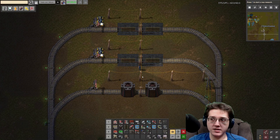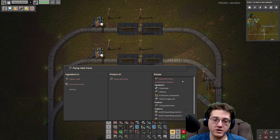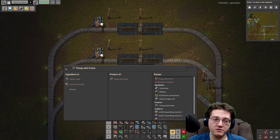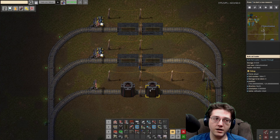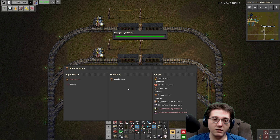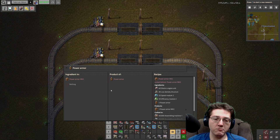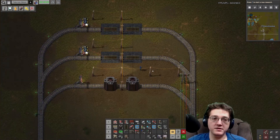Electronic components will also get me into robots like construction robots at some point once I unlock them at blue science. The flying robot frames need that, and the electric engine units are going to need lubricant. I want to get into construction robotics as quickly as I possibly can, as well as mill science for modular armor. I need to get into power armor Mark II at the very least, and get personal robo ports and all that good stuff so that robots can build things for me - specifically the rails. I am very tired of hand placing the rails.